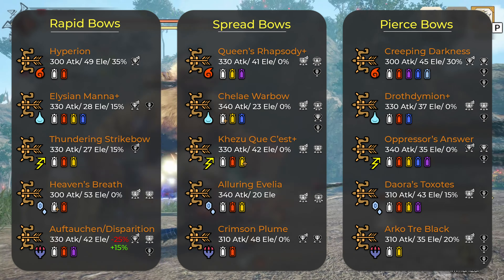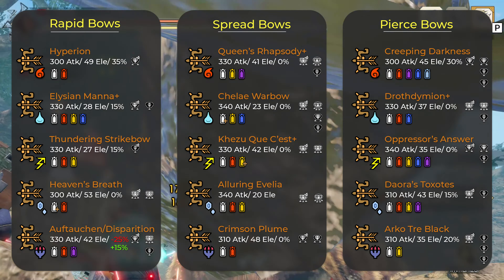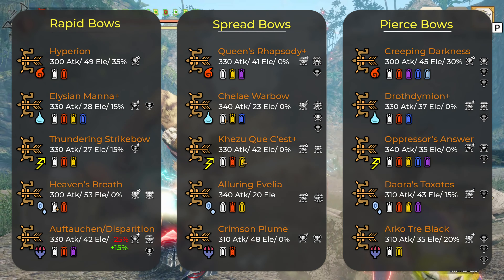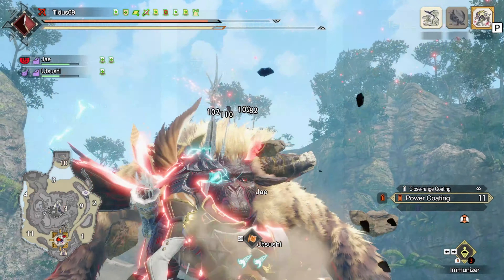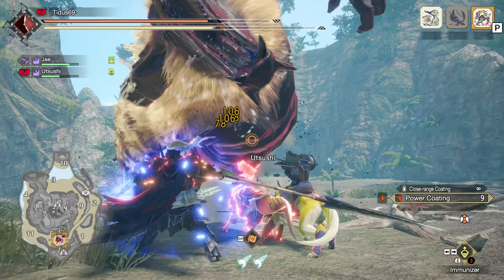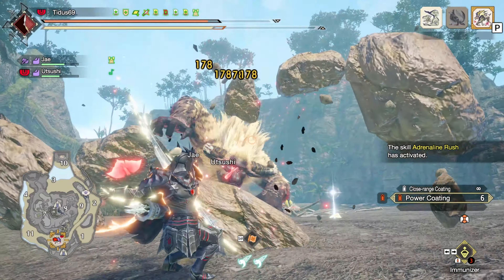That's it about the builds as far as bows are concerned. Here's a picture of all the meta bows per shot type — nothing has changed, the only thing is that the high spread bow is now the Valkana bow. That's about it. If you have any questions, please let me know as usual and I'll try to answer them in the comments. See you next time!